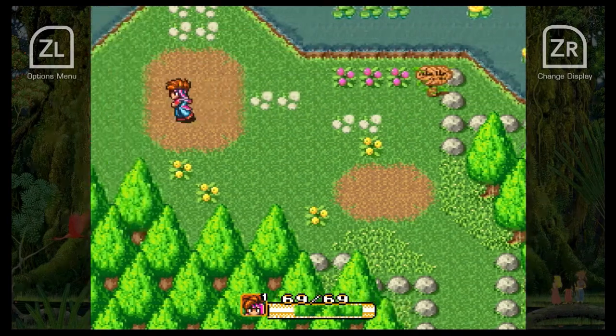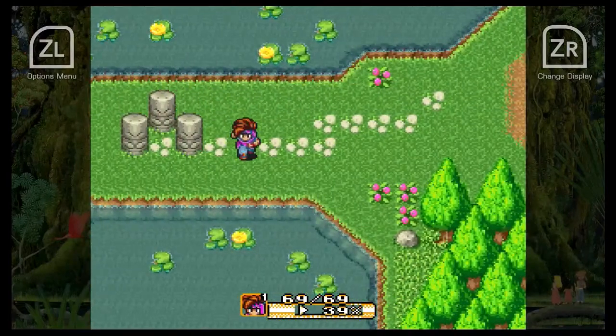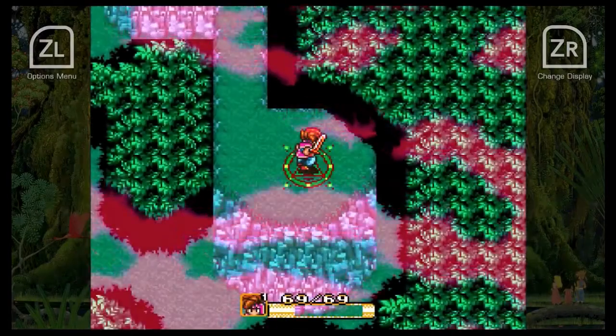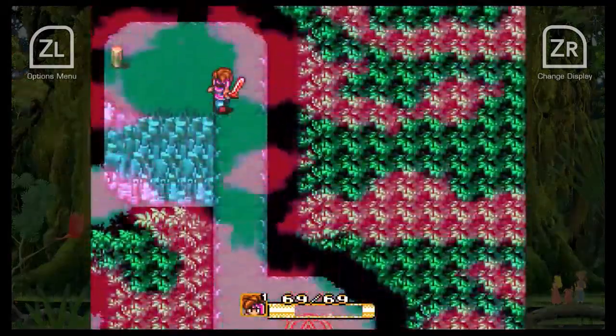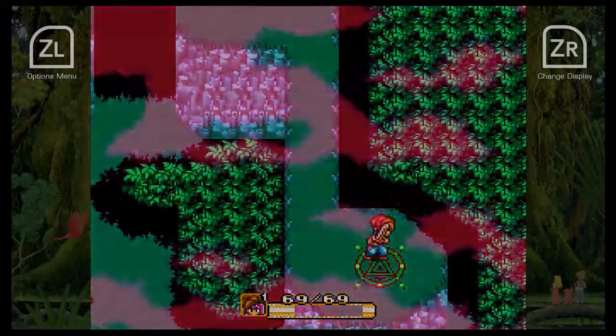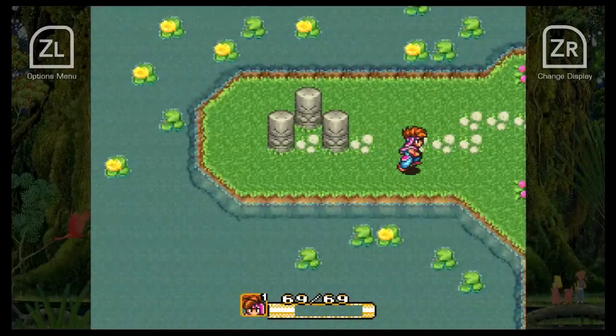Water Palace is up ahead. And if you're wondering, this is the teleport pad. And this is where we would need the whip — can't go there yet.